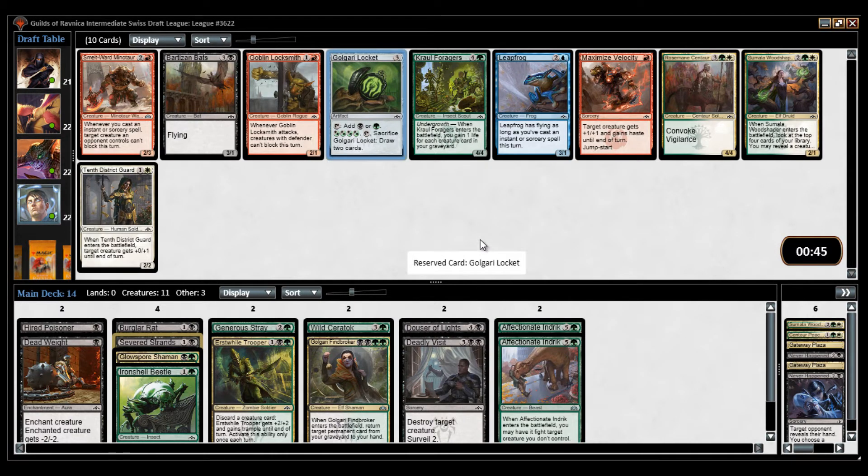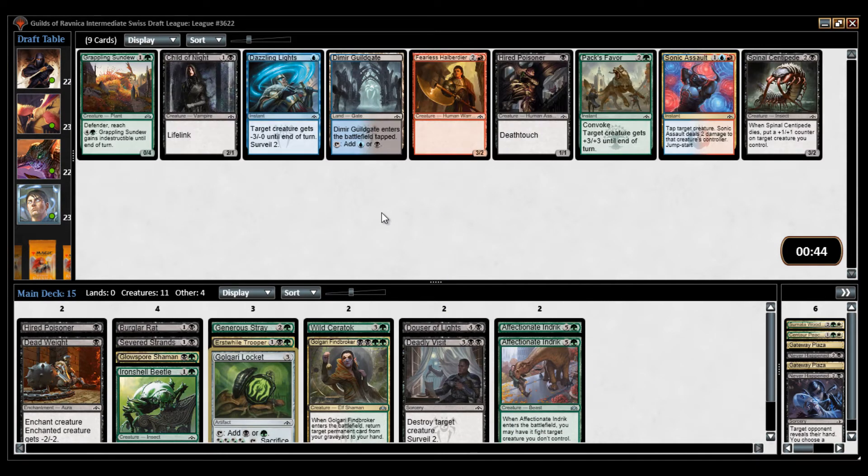Here we have it! The question is, is it better than the Crawl Foragers — another undergrowth payoff. I think it is. I think the Locket is very important, and it's easier to pick up the Foragers than the Locket, just because I don't think Selesnya is too interested in that. I really like having a ramp card when I have two Affectionate Indriks. This doesn't have to be a scavenge deck — it could just be good solid green-black creatures with 2-for-1s, removal, and value.